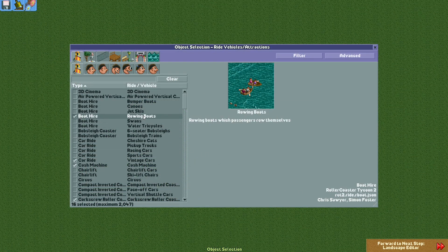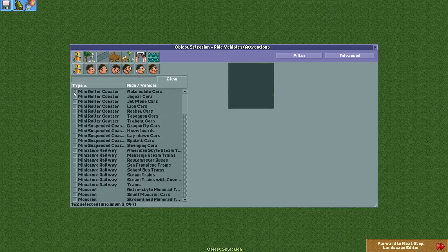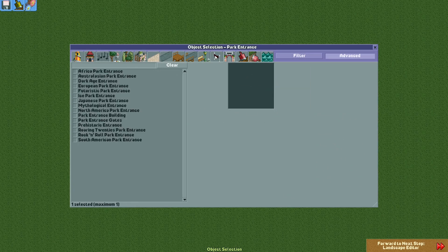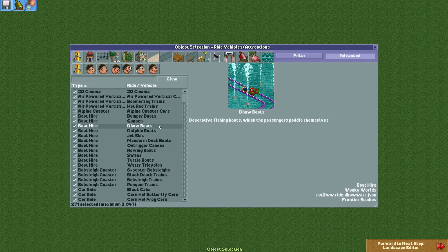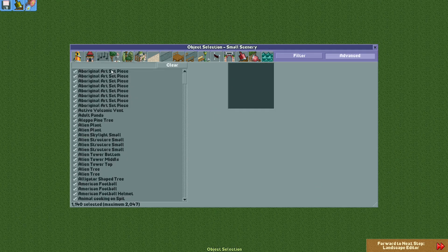When you start the scenario you end up in the object selection. The object selection deserves a tutorial on its own, so I'll just quickly enable all the roller coaster and expansion objects, because that's what I usually work with. If you're trying to make a scenario for other players to play, you probably don't want all objects selected and you'll want to fiddle with inventions more. For now I'll just select all of them.